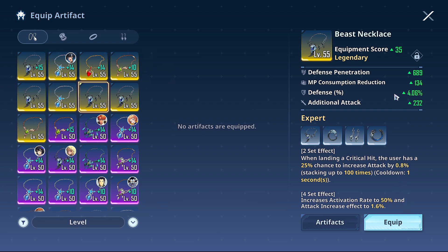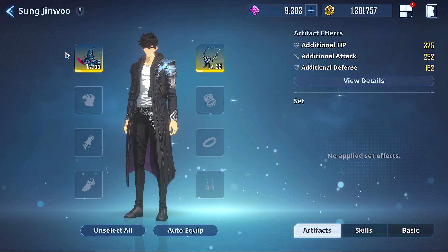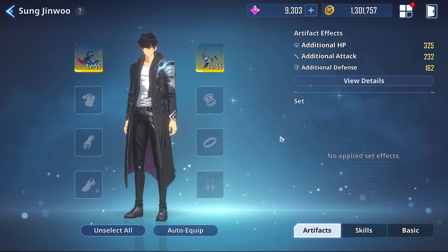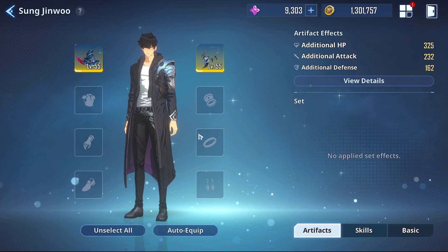With the four-set, Expert changes to a 50% chance to increase attack by 1.6%. This set is really good on Sung Jinwoo — it's good on other hunters like Cha Hae-In too — but it's best on Jinwoo because he never leaves the battlefield, he's always out there. This set will excel more often with a critical-based build because you'll land more critical hits. The cooldown is only one second so it doesn't take long. Whether that means using Toughness or not, a lot comes down to your weapon choice — weapons that hit many times, or weapons that increase your crit like Plum Sword or Scythe. I think Expert is the de facto best choice for the right side.